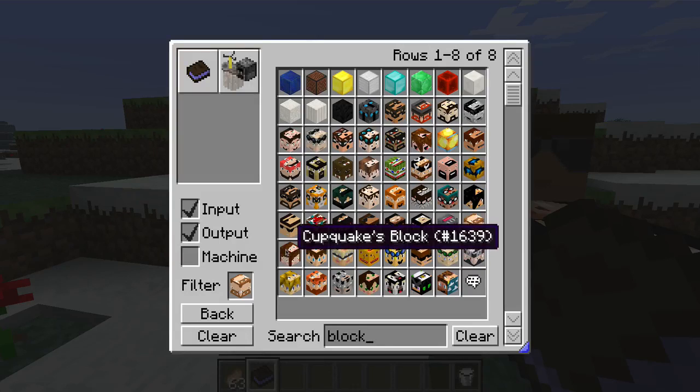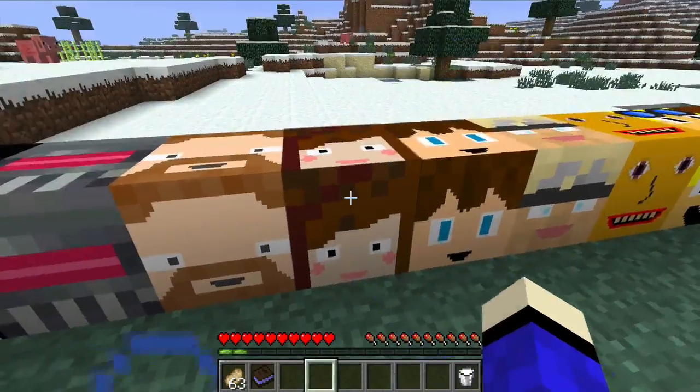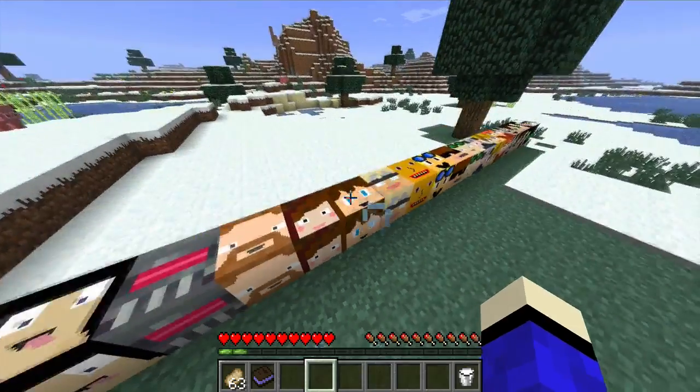Next is Cupcake. I'll do the crafting recipe — you need a cake, of course — and she gives you Speed.